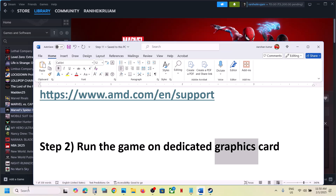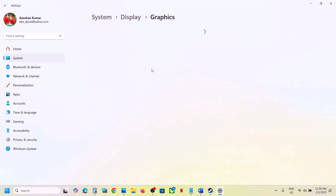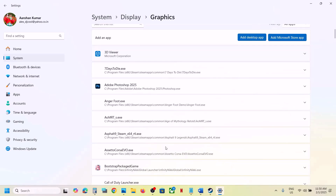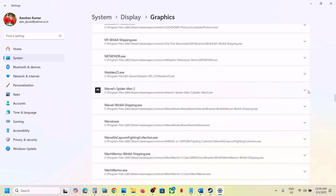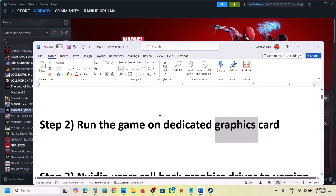The next step is to run the game on the dedicated graphics card. Type in Graphics Settings in the Windows search box, click on Graphics Settings, then click on Add Desktop App. Go to the game installation folder, select the game exe file, and click on Add. Once the game is added, scroll down, find the game in the list, click on the arrow, select High Performance, and then launch the game.